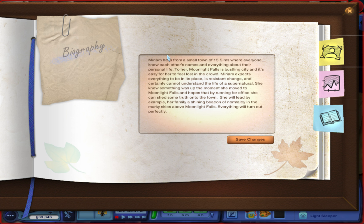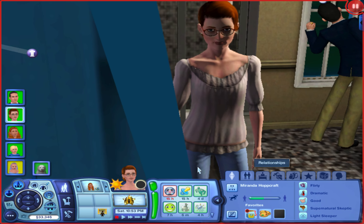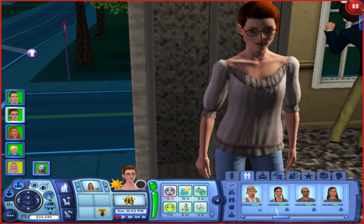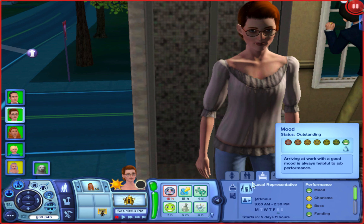Her original name was Miriam, so I changed it to Miranda. Her bio says she hails from a small town of 15 sims where everyone knew everything about each other. Moonlight Falls feels like a bustling city to her and it's easy to feel lost. Miranda expects everything to be in its place, is resistant to change, and cannot understand the supernatural lifestyle. In hopes of shedding truth on the town, she's running for office so her family can be a shining beacon of normalcy in moonlight falls.